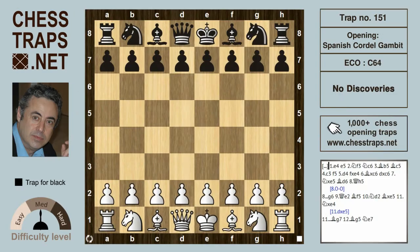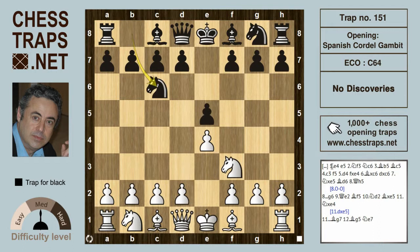This is a trap for black in the Spanish Cordell Gambit called 'No Discoveries.' A cursory glance at the critical position would have you believe that white has an overwhelming position with many possible discovered attacks. However, white has no discoveries, and black goes on to win.